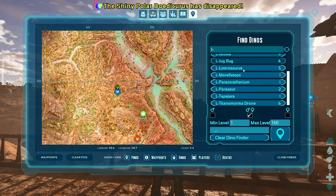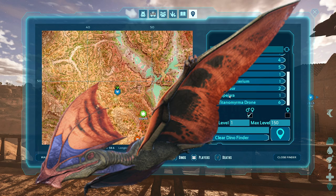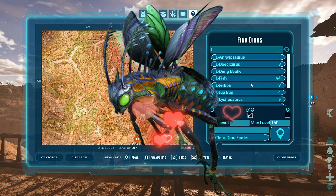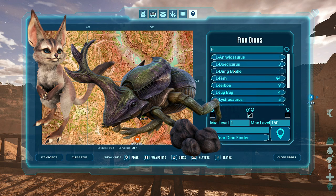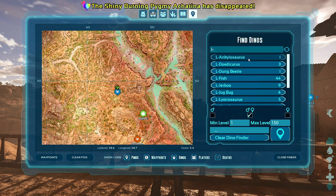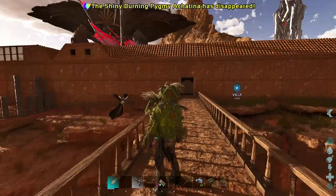It's a lot of kind of beginner creatures. I do see a Paraceratherium, which is a pretty big one. Jugbugs, jerboas, dung beetles, Doedicurus, anky - these creatures drop better loot than usual: good items, equipment, weapons. We're going to find some, battle them, and get the loot.